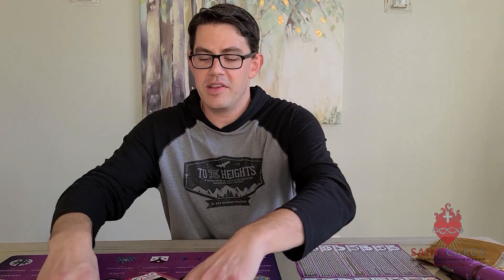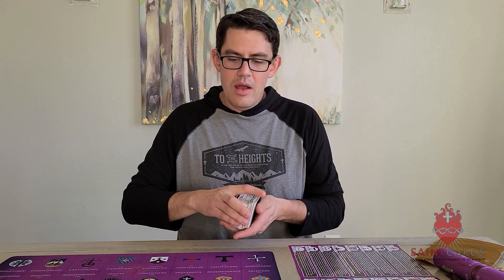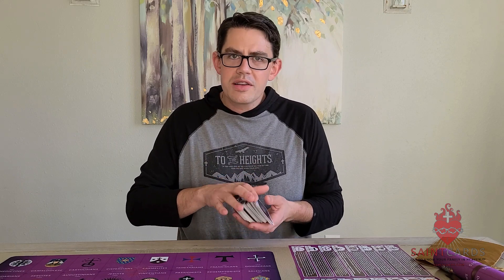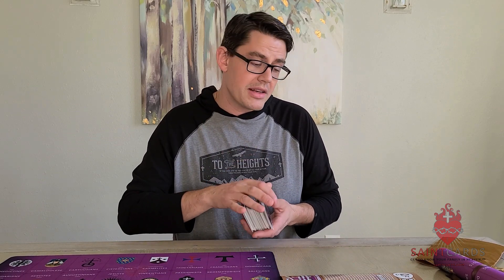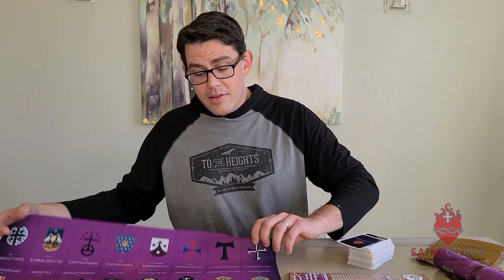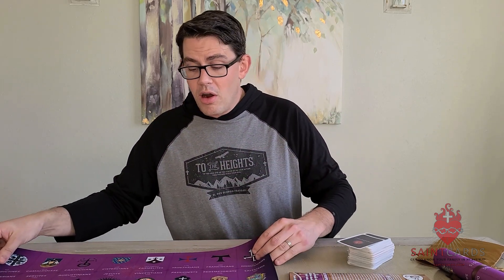Grab the base game and mix it up with the Mendicant Order expansion. Once they're all shuffled up, deal the cards out to everybody as normal. One key rule: only cards with a religious order symbol can be used on the Purple Game Mat. There are 16 icons ranging from the Benedictines to the Salesians, along with the year or century of their founding. Only cards with these symbols can trigger any special abilities on the map.